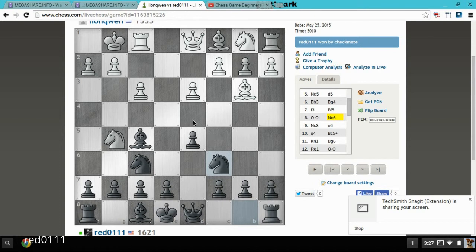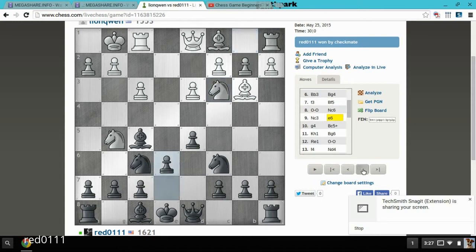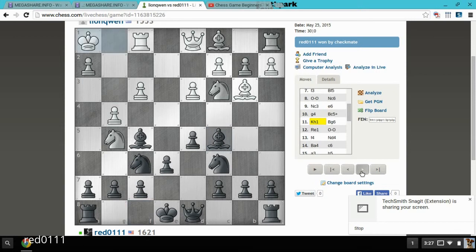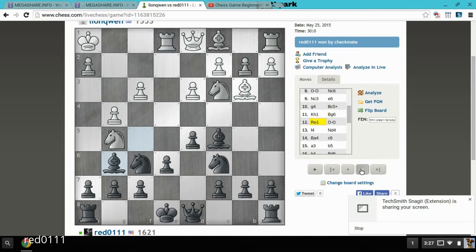From what I've seen so far, he really depends a lot on this bishop, so that's pretty much my target. He brings out his knight, and I defend the pawn with my other pawn, opening the file for the bishop. He attacks my bishop, playing really aggressive, and I hit a check. King moves out of the way, I go back. This right here has been a weak point, but now with the bishop defending, it all seems safe.